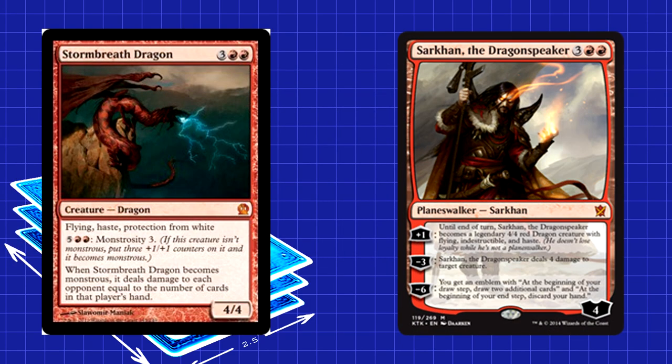We finish out our package of creatures with 2 five-drops. Ordinarily these should both be Stormbreath Dragons. However, we swapped out one of them for Sarkhan the Dragonspeaker. On the surface they're fairly similar: 4/4 flying hasty dragons for 3 red-red that resist removal in some way. Sarkhan has the added benefit of being able to shoot down anything that dies to 4 damage. Stormbreath Dragon can hit blue control players hard if it sticks around for a couple turns though, which also comes in handy sometimes. We played around with one of each just to see whether there was one we preferred, and found that a lot of the time they're pretty interchangeable.